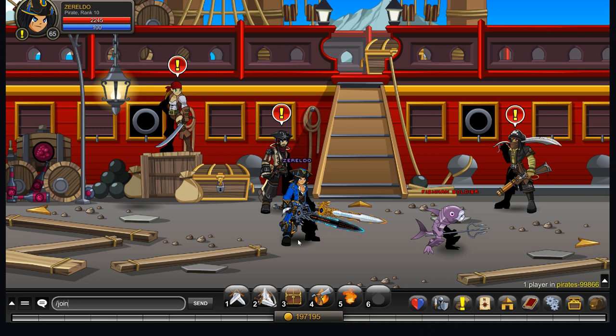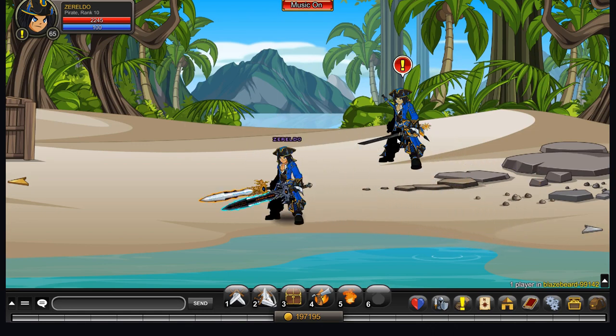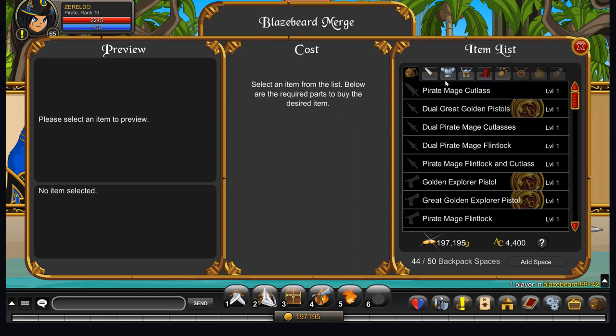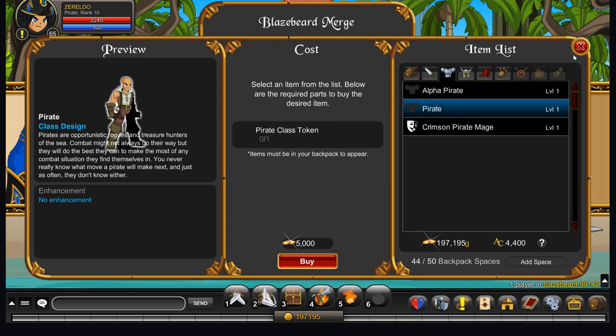Once you've done that, you've got to go meet probably the most handsome NPC in the game to get you a Pirate class. Join Blazebeard. This handsome and all-around amazing NPC, Zereldo, can help you. If you go to his shop here and you have the class tokens, you can merge. Don't worry about Alpha Pirate — you've either got it or you don't. If you don't have Alpha Pirate you can't do it, but you need a Pirate class token.